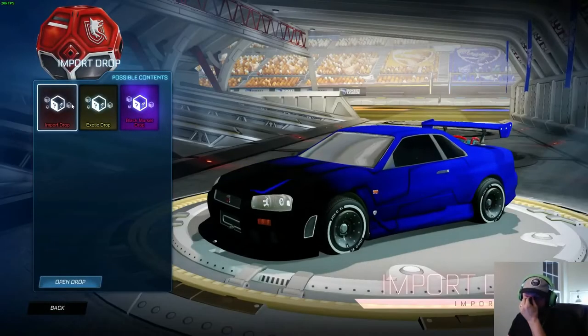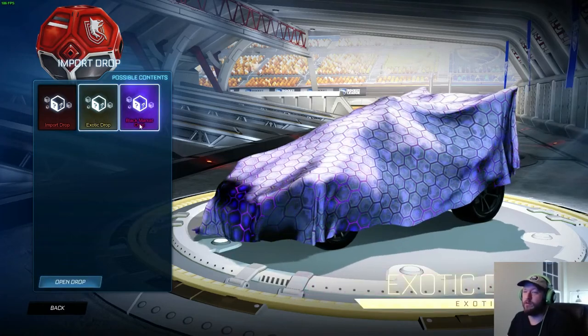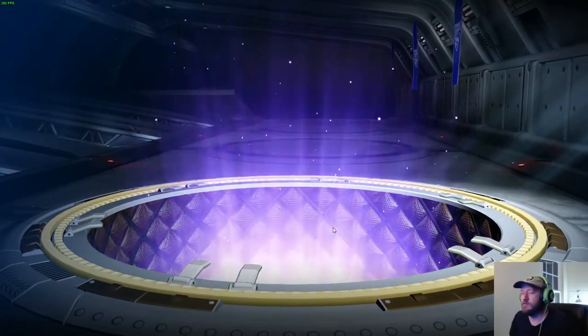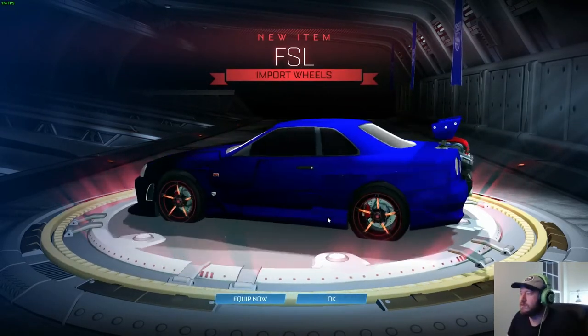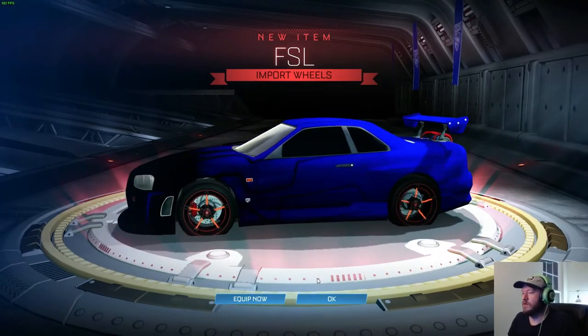The import drop — this is the last one. Got minimum of import, getting into it. Shoot for that black market — we got black market, red yellow, black market import. Of course, we got FSL Wheels — hey, I like those wheels! Yes, I might actually use those. I like them.